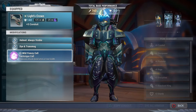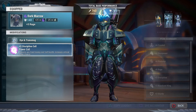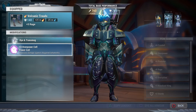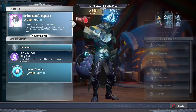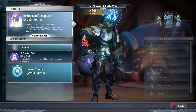For the headpiece that's Rezakiri's — we're gonna put a wild frenzy cell in there. For the chest piece that's Shroud's and we're gonna put a discipline cell. The arms are Malkarion's and you're gonna put another predator cell in there. These are Charrogg legs and we're gonna put an overpower cell. For the lack of attack speed that hammer has, we're gonna be using Embermane's Rapture because it increases our attack speed about 25% for eight seconds.